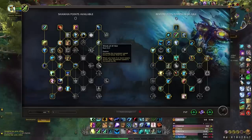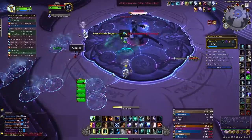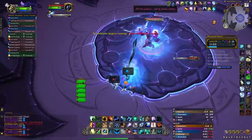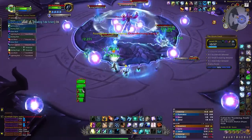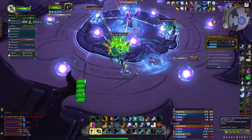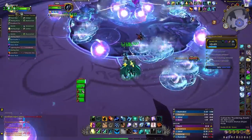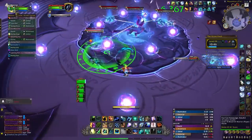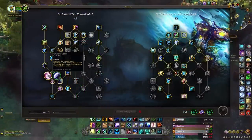Spirit Walker's Grace is still just as valuable as it's always been, allowing you to move while casting spells. It synergizes great with cooldowns like Ascendance and Ancestral Guidance, and it's perfect for high damage windows on bosses where movement is required — like Azure Blade's Overwhelming Power ability. I strongly suggest you take this talent and put it on your bars. I would also advise taking Graceful Spirit, which buffs Spirit Walker's Grace by reducing its cooldown and increasing movement speed while active.